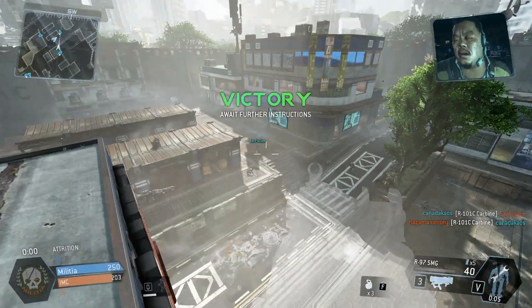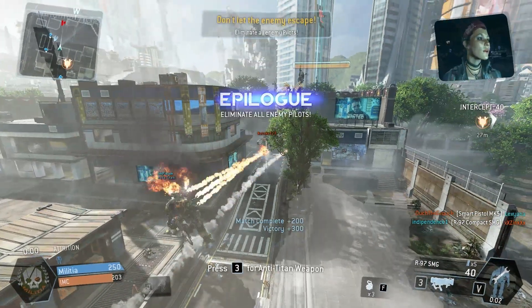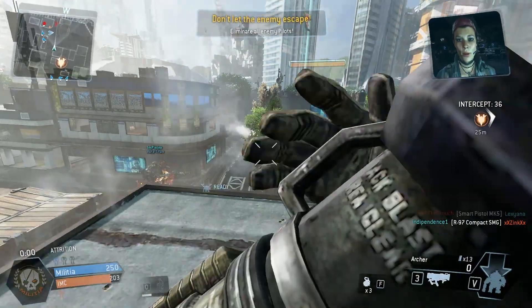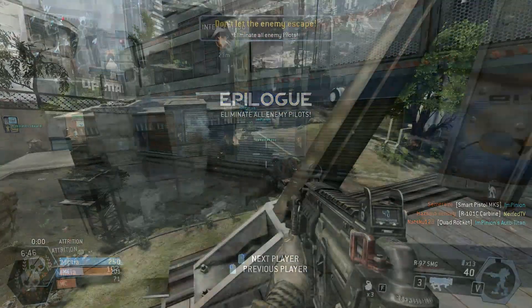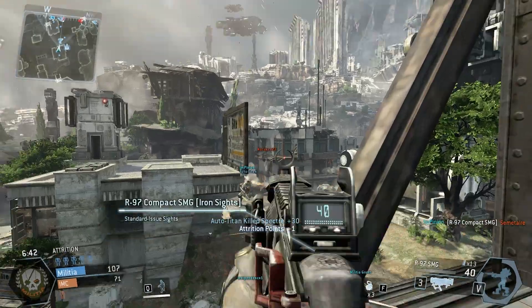The last option is a silencer. At the cost of a little damage and range, the silencer will reduce the sound and muzzle flash of the SMG, meaning it won't appear on the minimap upon shooting. It's also harder for the enemy to spot you without the flash giving you away. This works nicely for a more stealth-focused loadout — if you're looking to maintain the element of surprise, this can be a really great choice.